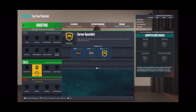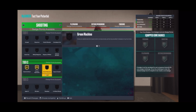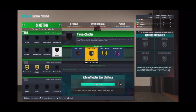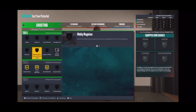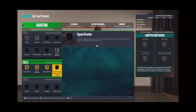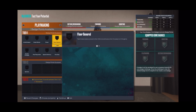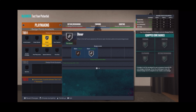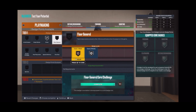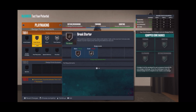For shooting badges you already know - those three main badges. Plus volume shooter on silver, amped on bronze, and claymore on silver - that's a solid badge lineup. For playmaking, rocking floor general on silver, and break starter on bronze. You're gonna be able to facilitate just enough to help your team win games at the park.